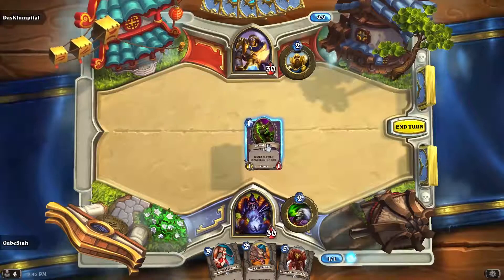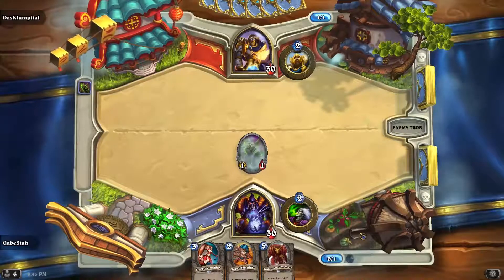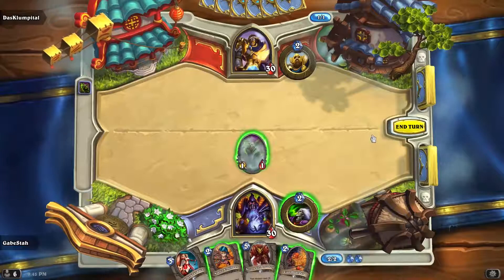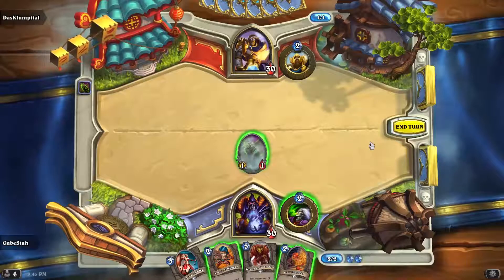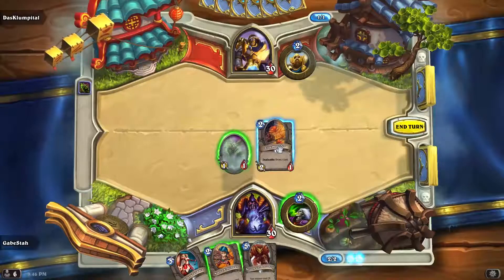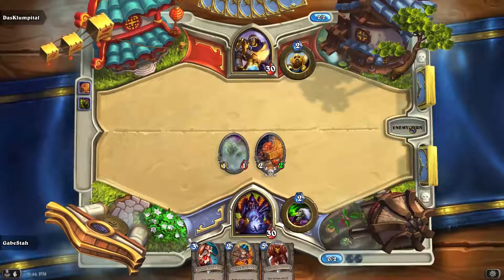So again I'm going to risk the Blood Imp on one because I have two. Alright, so he definitely doesn't have Bomber — he would have played it there. Now he's likely to coin... well, I shouldn't say likely, he could coin out of three, but if he doesn't, then the Loot Hoarder is better against the two-drop, so we'll play him instead of the engineer since a three two-drop would still die to it.